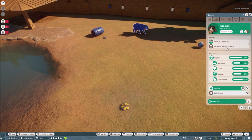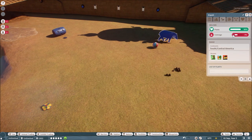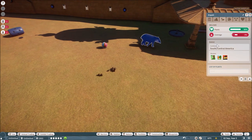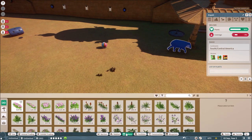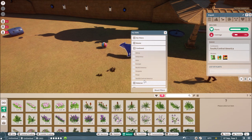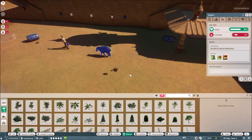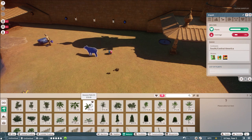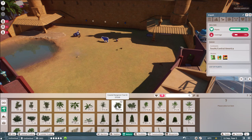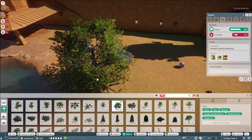Here we can see that she is already pregnant — our tapir lady is pregnant! Maybe later we will see a little baby tapir. Every animal in this game can have babies and reproduce, and they are all animated. I think they gradually grow — it's not like in The Sims where you jump from baby to toddler to kid to teenager. Here it's more gradual, so you can see all the stages.